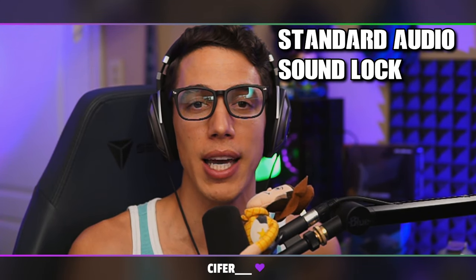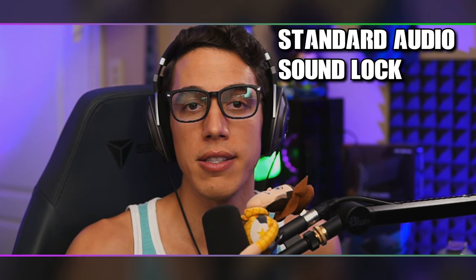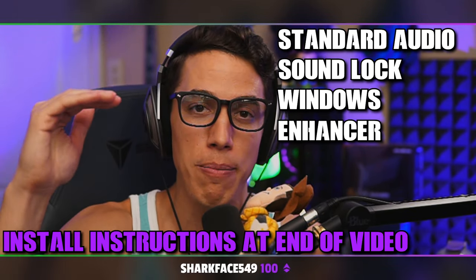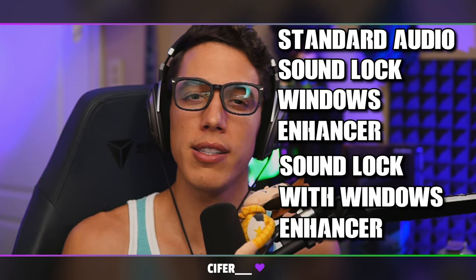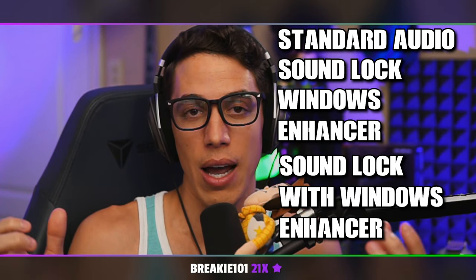Today, we're going to be testing four different methods on how you can adjust your audio. One is going to be the standard game audio with no changes. Two is going to be adding a free application called SoundLock that limits the loudness of your game. Three is going to be enabling a Windows optimization feature that applies a compressor to all of the game sounds — it lowers high-pitched sounds and boosts low-pitched sounds like footsteps and vaulting mechanics. And lastly, we're going to find a sweet spot between the Windows enhancer option and SoundLock to create the best audio setting for you.